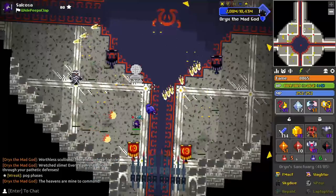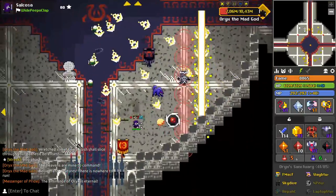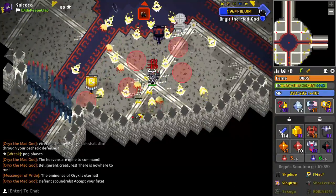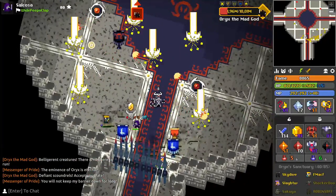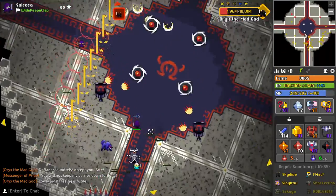Hey gamers, Saucosa here. Today I'm going to go over how to play trickster in Oryx's Sanctuary. In my opinion, trickster is an essential class and it can single-handedly determine the quality of the run. I'll be going over when, where, and how to decoy, and I'll cover both mini bosses and O3. With that said, let's dive into mini bosses.